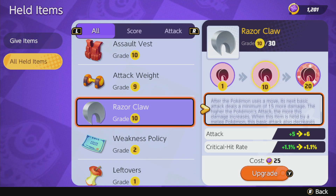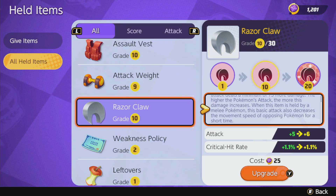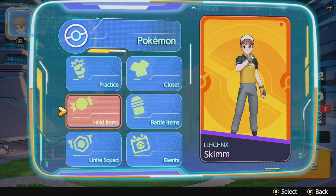At level 10 we get 15 extra damage every time we use a move. My understanding is that this actually scales with attack damage as well — kind of like how Shellbell scales with special attack damage, this scales with attack damage. Flat attack, crit hit rate — you know what this is for.